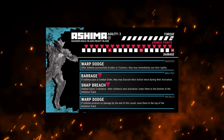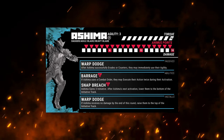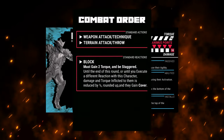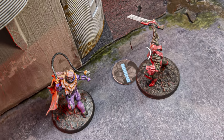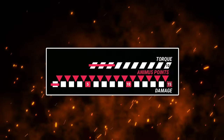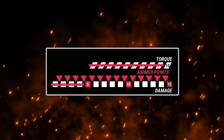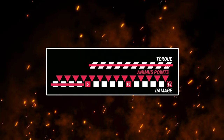Torque represents the extreme toll that movement and impact takes on the human body inside the Animus. Attacks will often inflict Torque as well as damage, and most reactions cost Torque to use. When a character is out of cover, any damage inflicted to them will cause a Torque Burst, which instantly converts all Torque on their tracker into damage. Characters who have a full Torque limit may not be able to use reactions or abilities because they can't pay the cost.